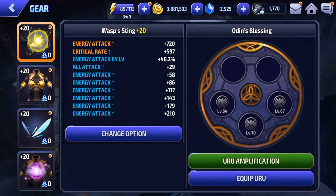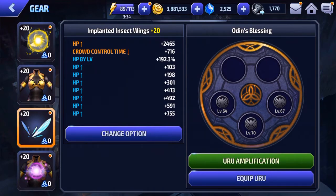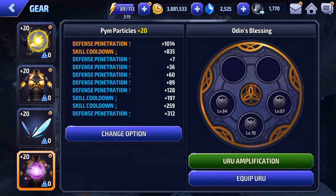Let's go ahead and look at her gear. Nothing special here — either all attack or energy attack. Then we have all defense. And then over here we're just going to do all HP because we don't really need the other options with Wasp, since she has really high survivability due to her 6-star skill. Since we are doing a defense penetration build, we are going to do pretty much all defense penetration.